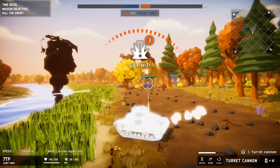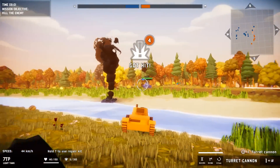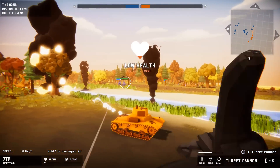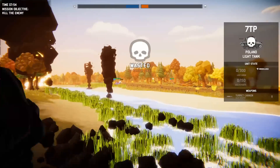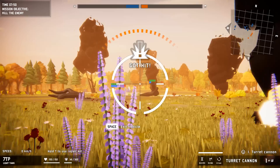Why is our AI being so dumb? Mega stupid. Do they just have aimbot? Is there no dodging? Every shot they hit — they do not miss, dude.